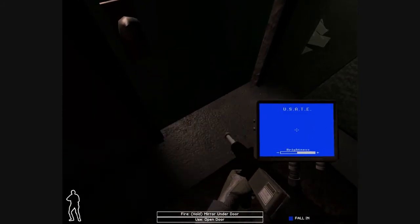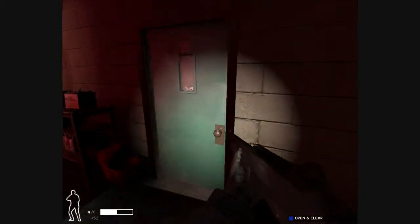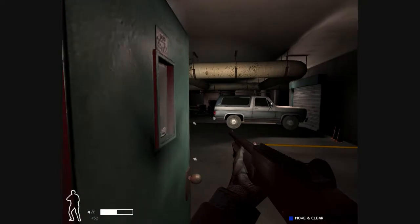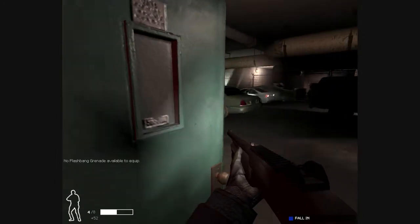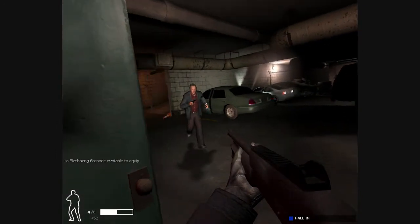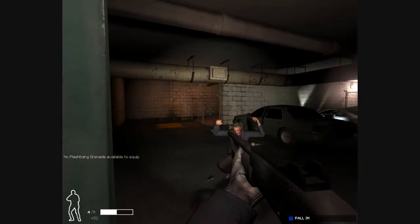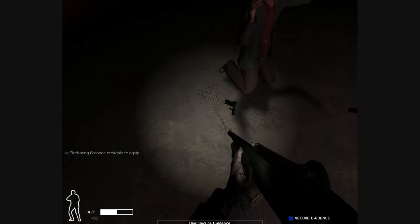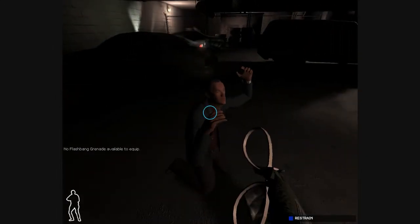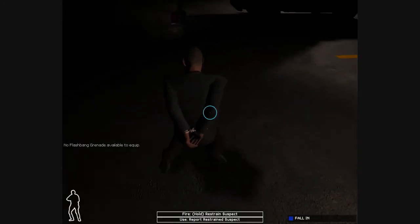Nobody in here either. You guys just stay there and watch — there's somebody over there. I don't have any more flashbangs. You were coming at me — what? You attacked me, and you run over here charging me so you can kill me, and then you surrender when you see me. I don't understand your logic, man.